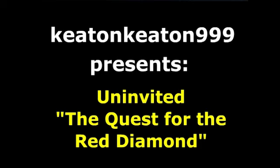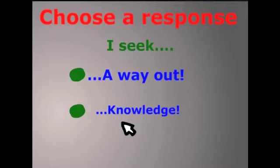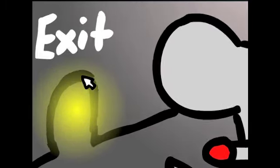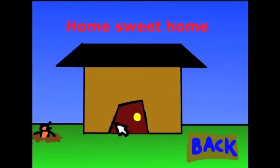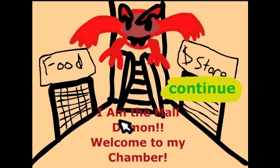So is that it, you lose? Oh god, oh damn. Just start from the beginning. Uninvited: The Quest for the Red Diamond — there better be a red diamond in this game or I will really be pissed off. Okay. Go upstairs, this room is huge. Don't ask for knowledge. I'm outside. Let's go home. Give me a buck — no, go away. Well fine, I guess we have to go to the mall.